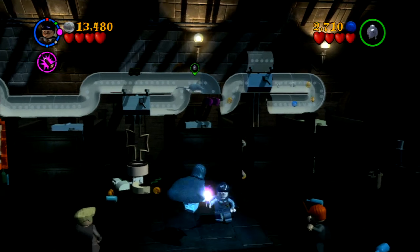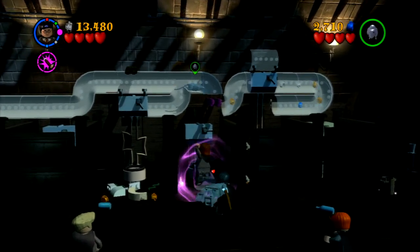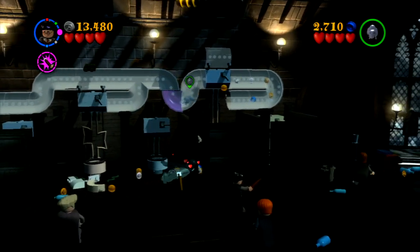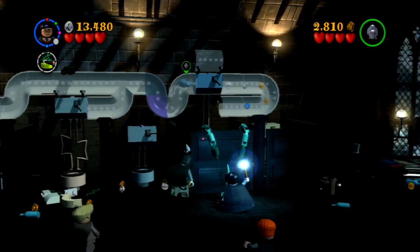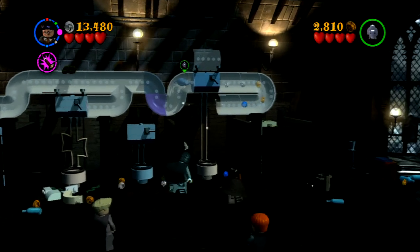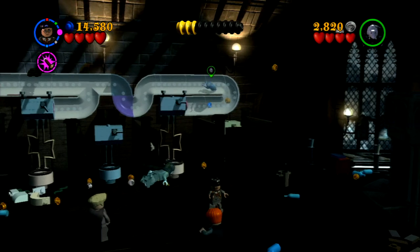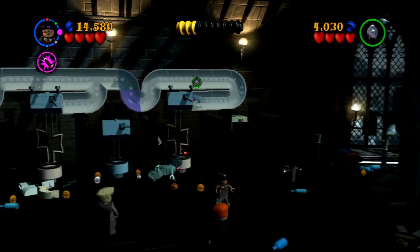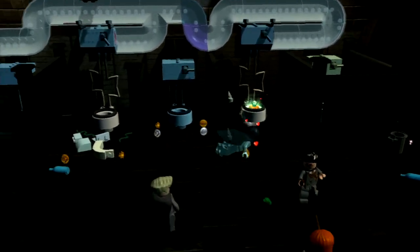A random plant will come out of nowhere — you have to open that up — and there's a student here which is impossible to miss, so I don't think that one's gonna be in our collectibles guide. You're also gonna need to lower this, and then get the rat to push in the button, and that will give you the last part of the portal.